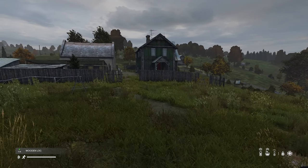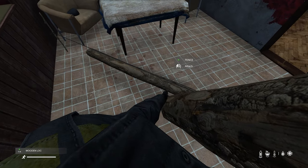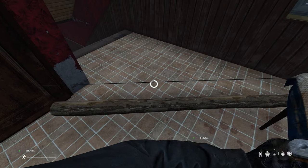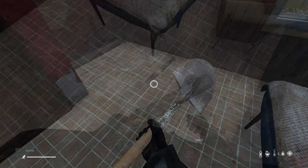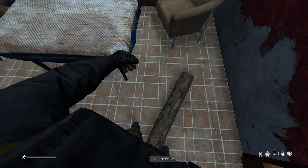Once you have chopped down the trees, you can take the logs back to your base and attach them to the kit. Then you should use your shovel to build the foundation. Don't forget to pick up the fence or watchtower kit after using it, as it can be used again.